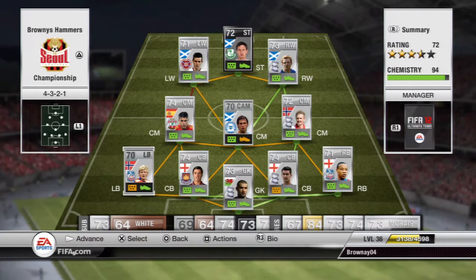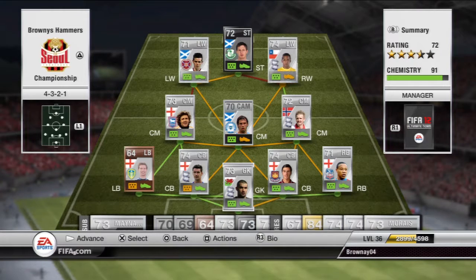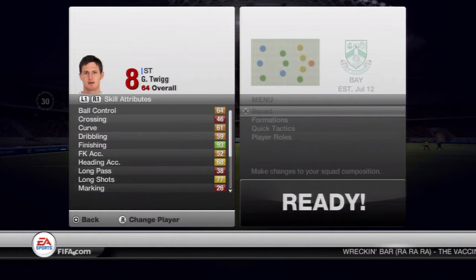We've got the 64 and the 72 version here and we're going to start with the 64 version. The teams we're starting with are a bit of a Championship and SPL hybrid, with Templeton in the top left being the left wing. We've got two iterations and they are both nice teams, pretty much the same team with the same links.